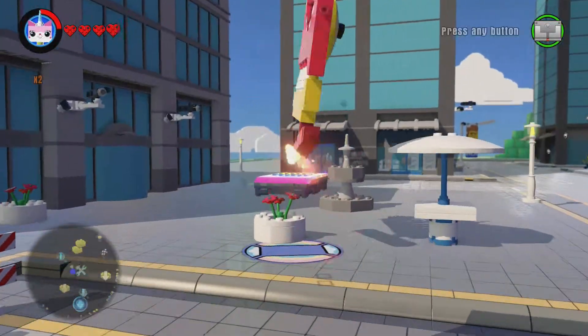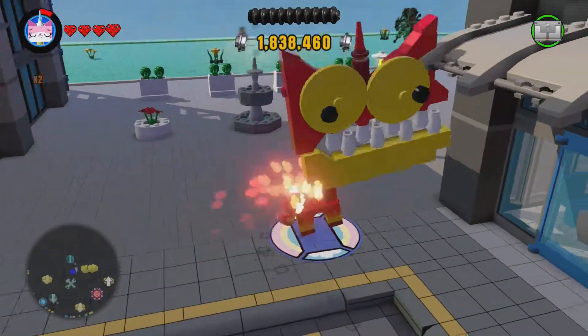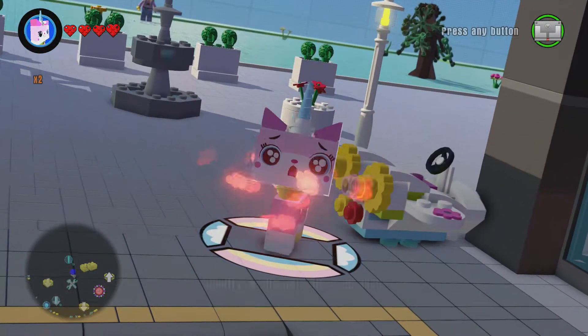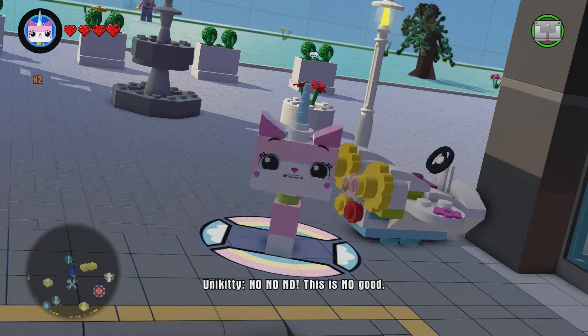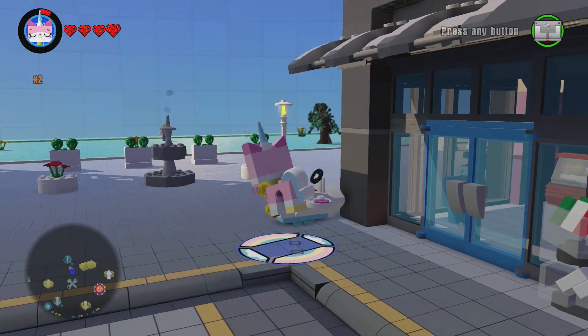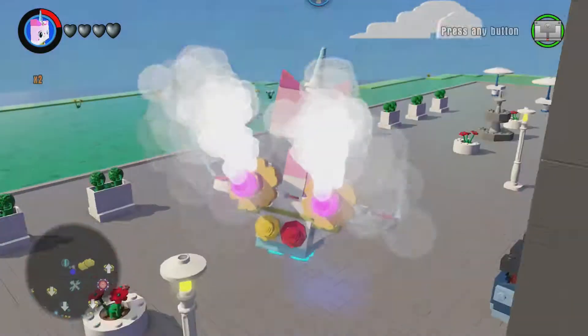Another thing she has is her Cloud Cuckoo Car, which is really cool. You can just hop in it right here like that — it shoots, you can fly up in the air, it's pretty good.